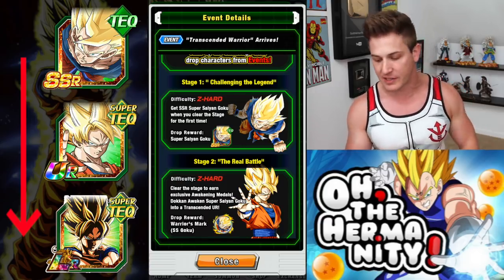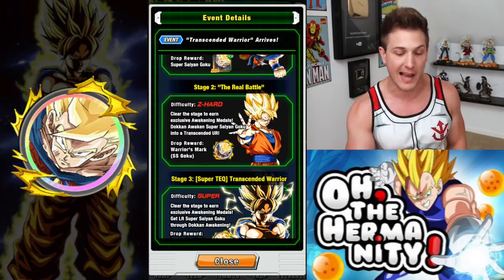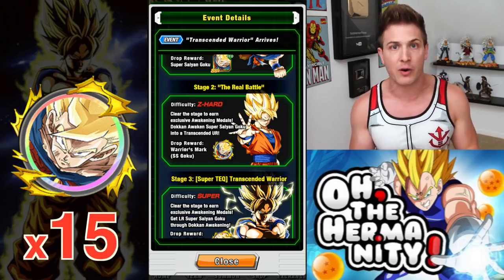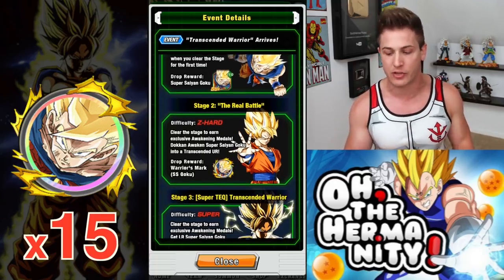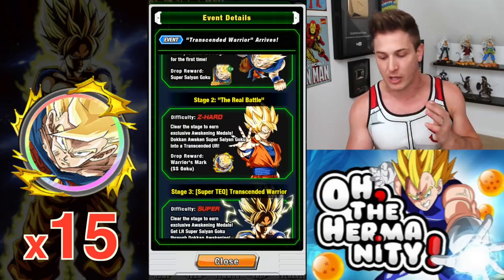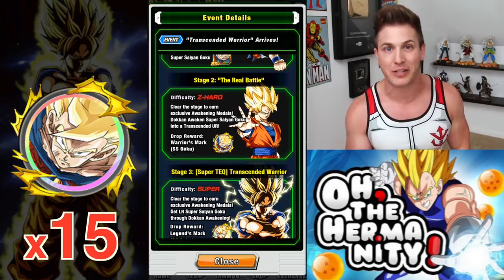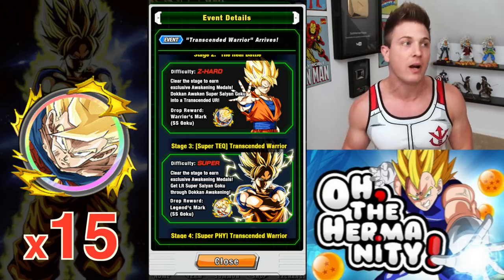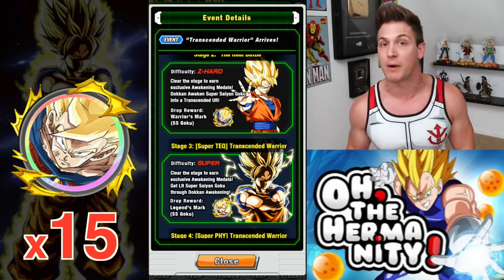As soon as you finish stage one, move on to stage two. Stage two gives you Warriors Mach Super Saiyan Goku medals, and you will need 15 of these medals to dock and awaken your tech SSR Super Saiyan Goku from stage one. I even recommend just clearing stage two and moving on to stage three, because there's a lot more grind to do and you're not going to TUR that tech Goku until the super attack is ten and all four hidden paths are open.